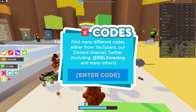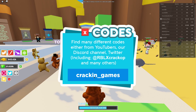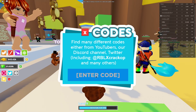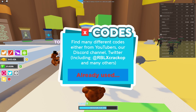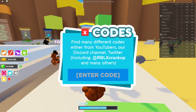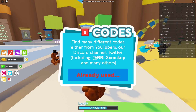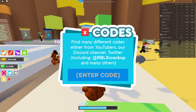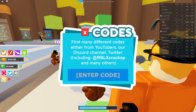First code: if you are in the group, the code is 'kraken games.' Another code is 'release,' another is 'gravy,' and then 'tofu.' And for the first time ever in a Roblox game, our channel has a YouTube code: MJSJ underscore YT. Those are the codes we know for now.